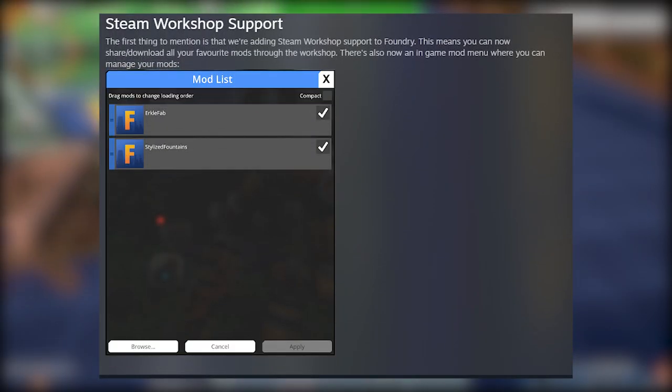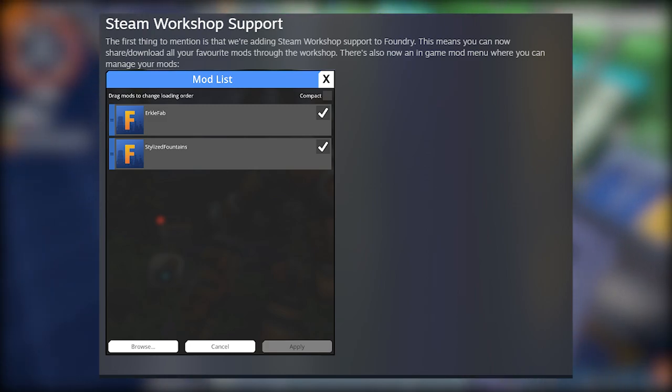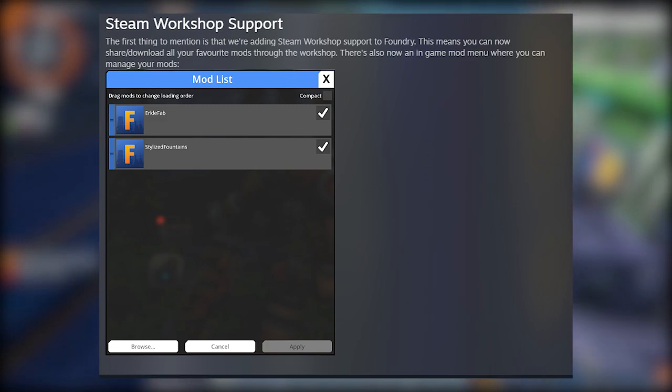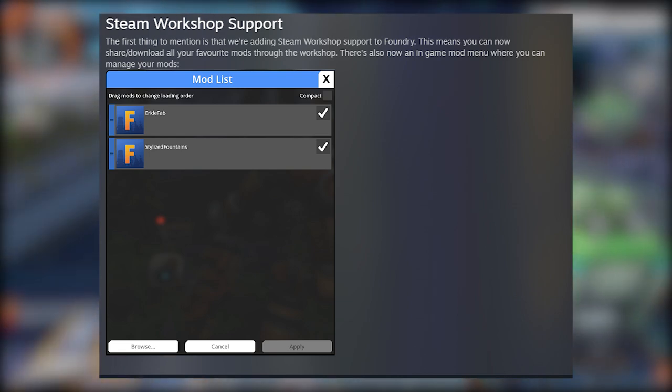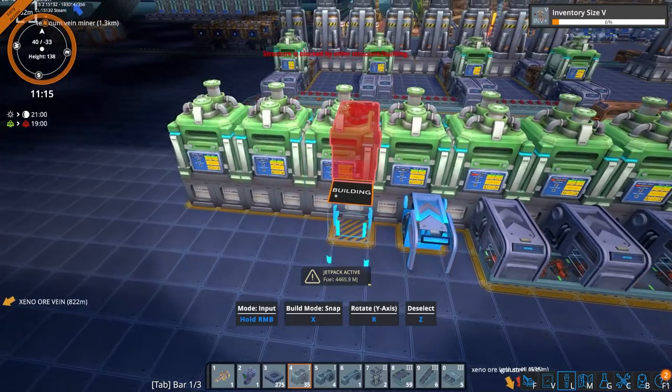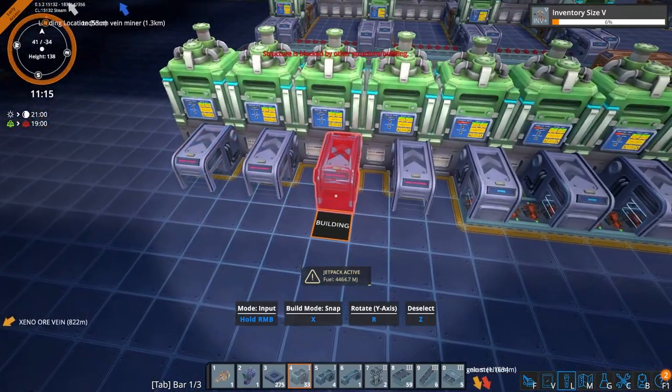They go on to explain that they are adding Steam Workshop support, so now you can easily share and download all of your favorite mods through the Workshop. Plus, there's a new in-game mod menu where you can manage all of the mods you wish to install. They also go on to talk about some mods that will be implemented during the next big update.